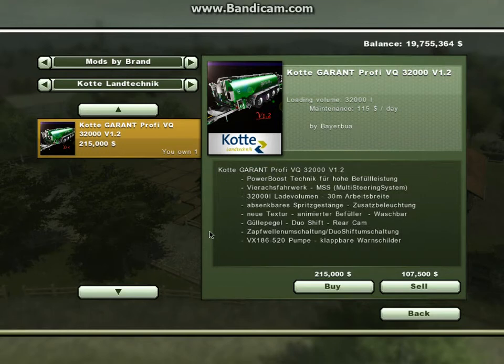Hello, Panda Mushroom here with a Farming Simulator 2013 mod review. We're doing the Coat Garant Pro VQ 32000 version 1.2 — this is a slurry tanker. It's by Bayabo and it's 32,000 litres.